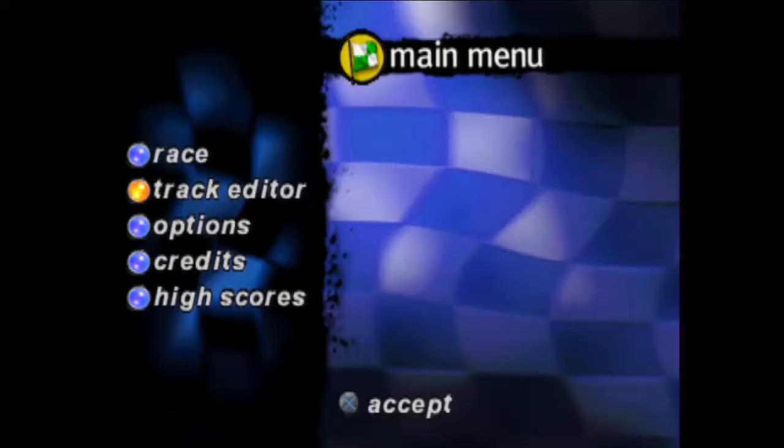There's a code you can enter if you do a new season — make your name M-O-O-B, so 'moob moob,' and that will unlock most of the things in the game. So let me hit track editor right now.